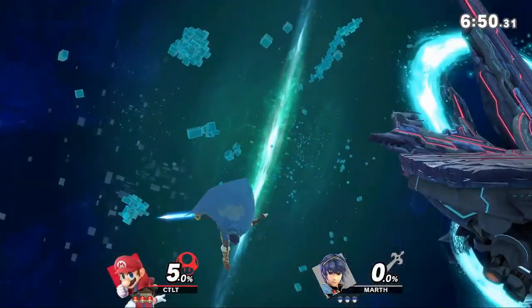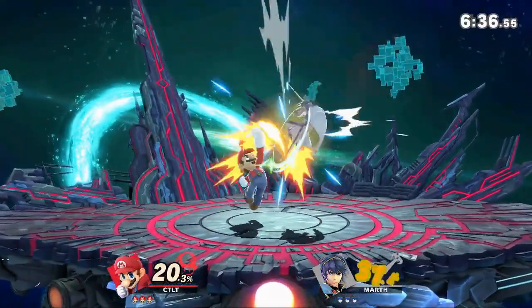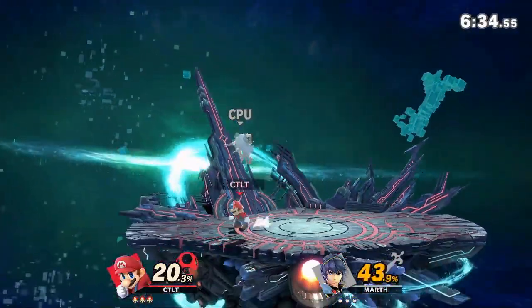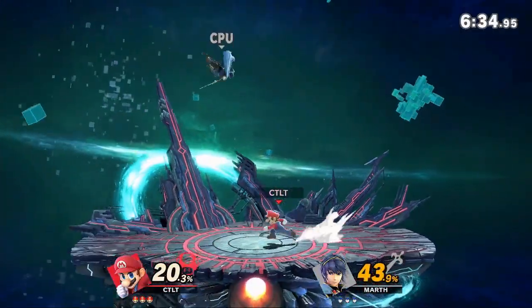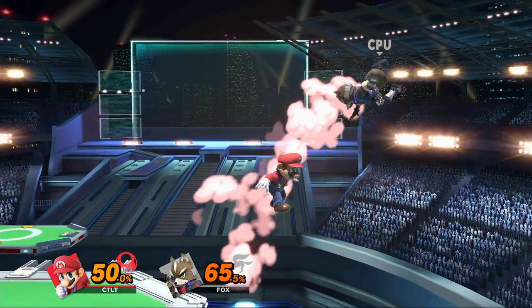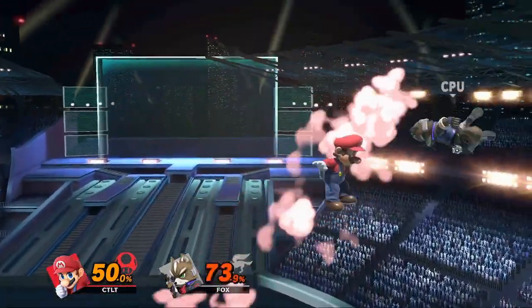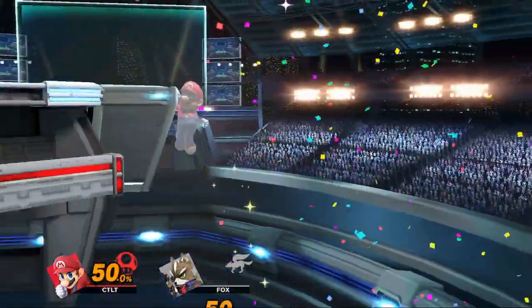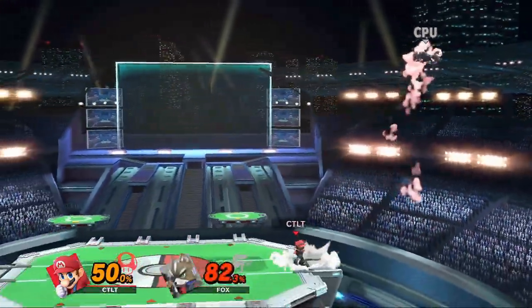Finally, let's look at disadvantage. Your goal in disadvantage is to give your opponent the least reward possible and end their advantage state, whether the resulting state is your own advantage or just neutral. These goals are, again, relative to the risk involved. For example, an air dodge might let Fox escape Mario's combo, but if Mario anticipates it, he can go for a fair spike and take the stock — a far worse outcome for Fox than if he had allowed Mario's combo to continue, resulting in some damage and bad positioning.